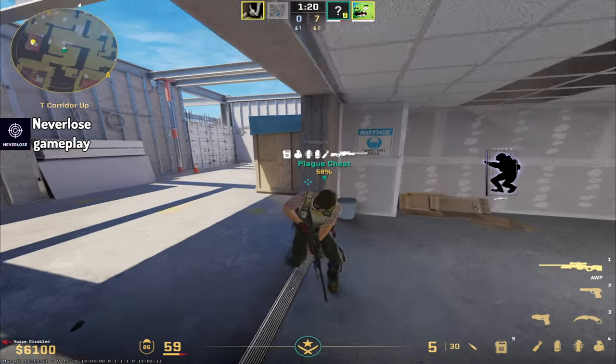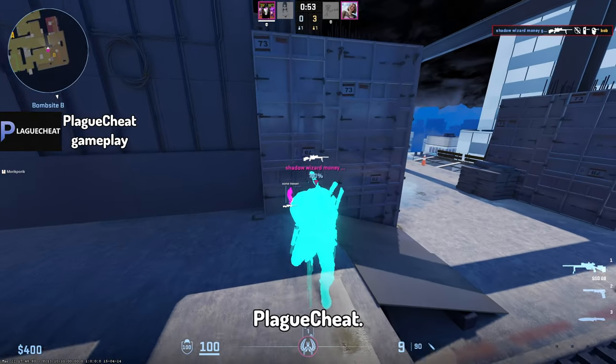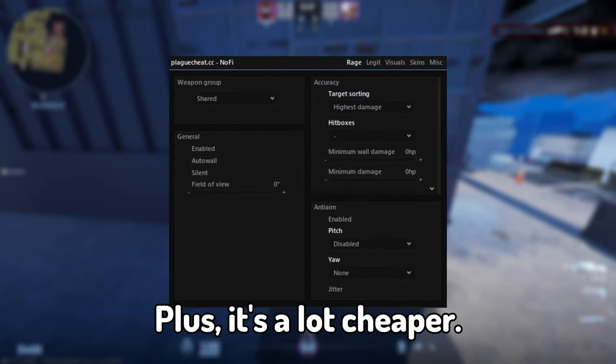However, it's got a big downside — it's very, very pricey. Then there is Plague Cheat. It's not as fancy as Never Lose, but it still gets the job done. Plus, it's a lot cheaper.